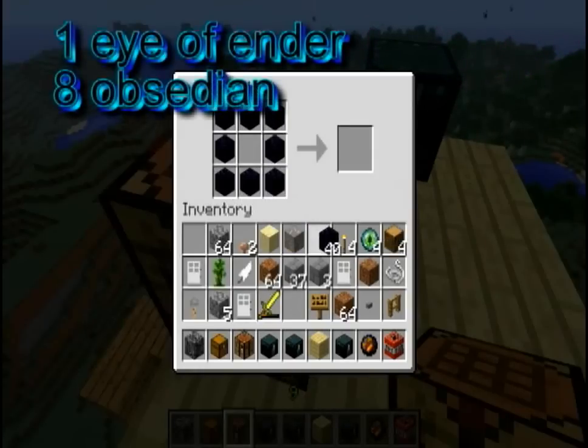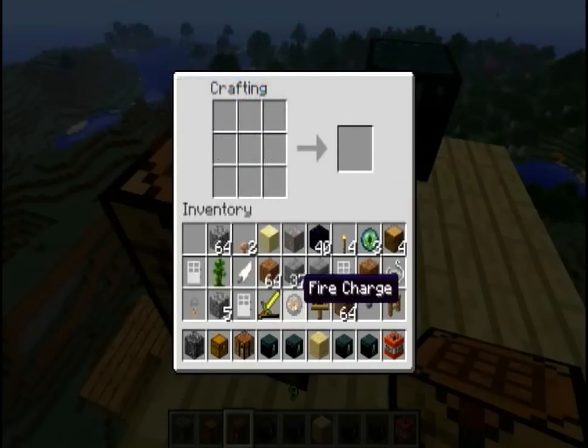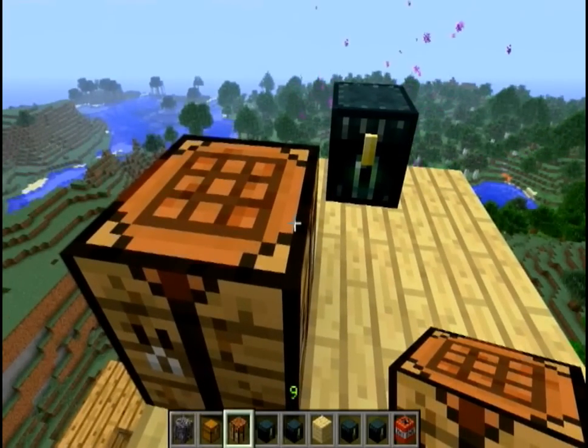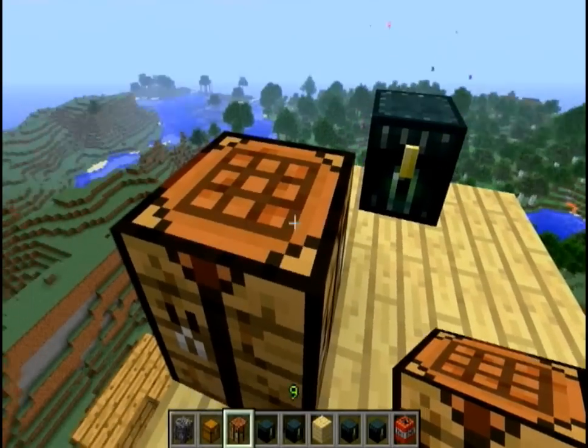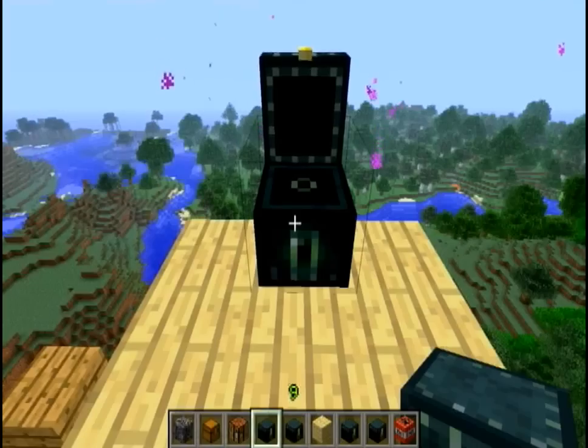And one eye of ender. You can get an eye of ender from endermen, and obsidian from combining lava and water. So that's how you make it.